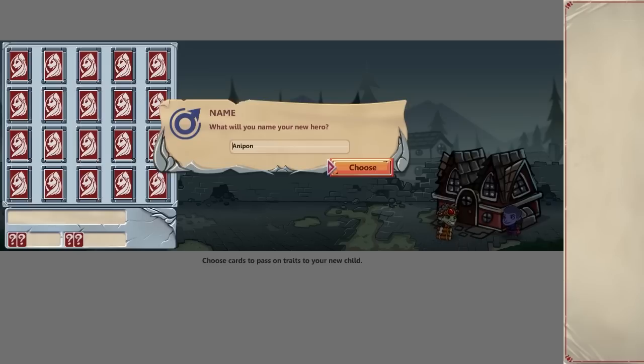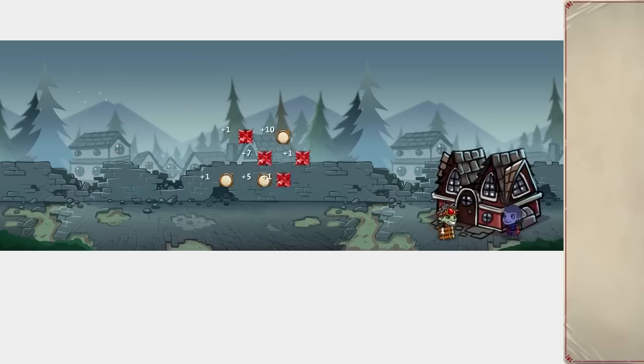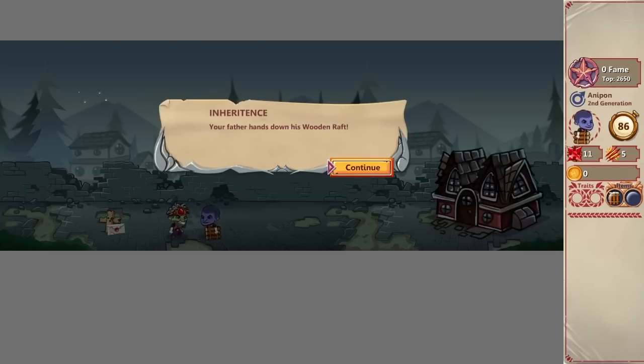What will you name your new hero? Anniepon, sure. Seven flips left — you get to flip these cards. I got two rare cards, very nice. And now we have our second generation hero. Sixteen years later, here he is. He did inherit the raft — your father hands down his wooden raft. A district building was invented — adds one new mate to nearby populations.